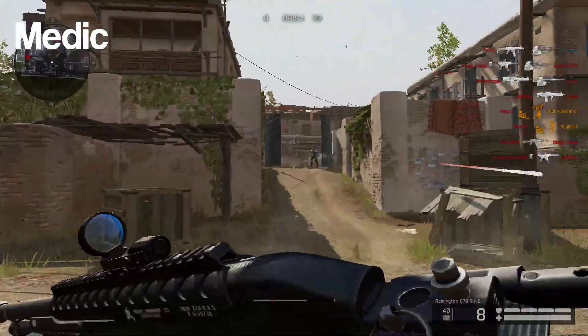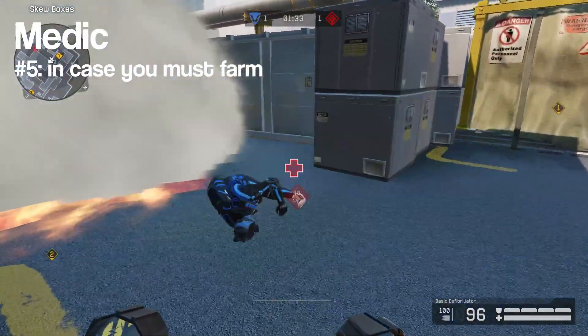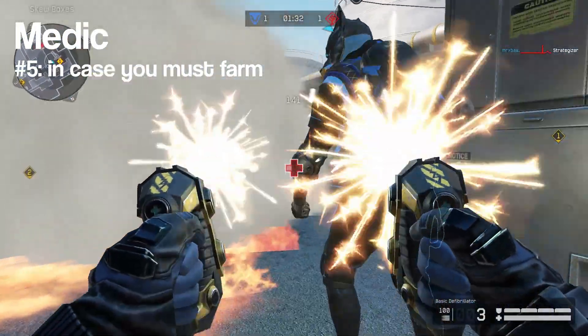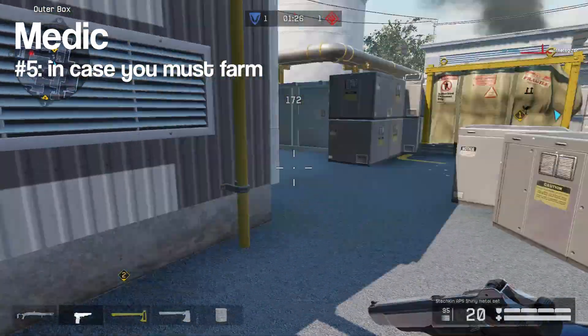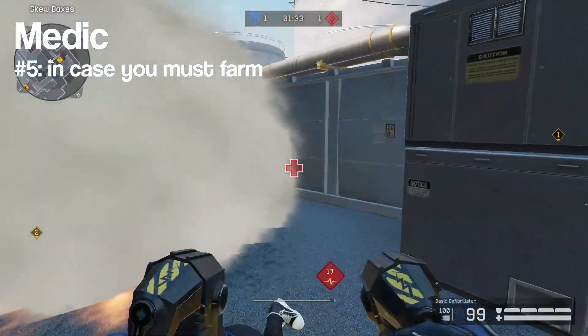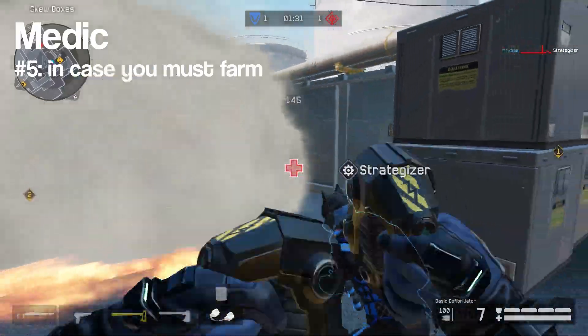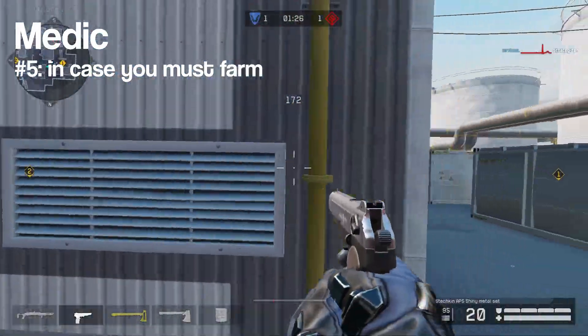And lastly, if you desperately need to perform a revive, a last resort option involves using a smoke and then immediately going prone when you revive. Since you are in a neutral standing position when you get revived, many players will aim at around waist level to take out the player who just got revived. By proning, you make it a lot safer for yourself to revive someone and, with some luck, could also allow the revived player to get away safely.